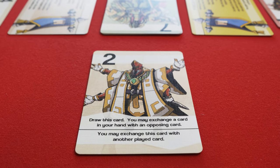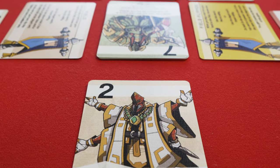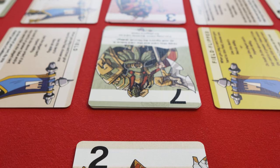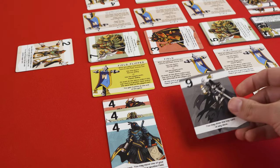Wild swings of position like this are what An Empty Throne is all about. And while it can be surprising to have your work undone, it never feels unfair, since you're working with the same tools that your opponent has and you can see what cards they choose. Occasionally, you will reveal a card that's perfect for your opponent, but even drawing cards is a choice that you made.